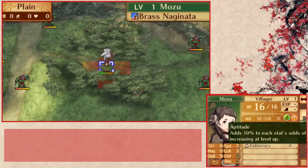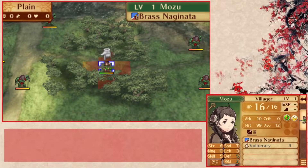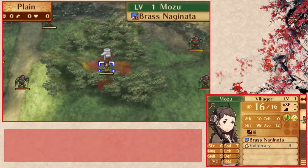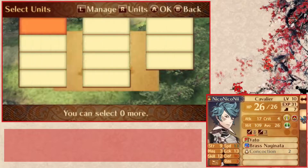Mozu has the skill aptitude that adds 10% to each stat's odds at increasing on level up — nerfed from Awakening where it was plus 20% on each stat, but she still has very good growths. Her personal skill recovers 20% of HP when starting a turn in woods, waste, or field terrain. Mozu is the epitome of a trainee unit, so getting her early is a good idea if I ever want to use her.